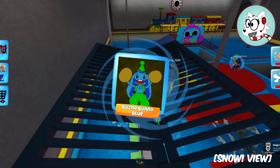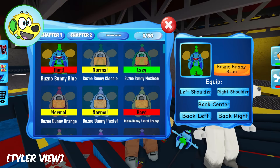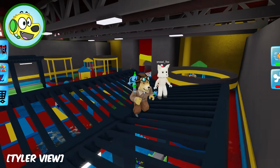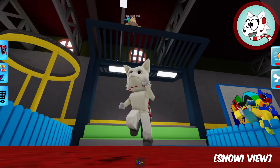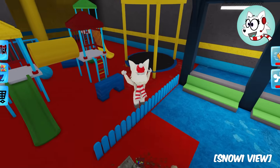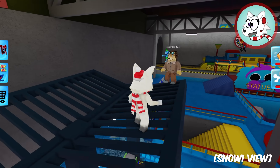I gotta equip that! It's gonna go on my right shoulder! The blue Bunzo! Let me see Tyler - that's so cute! Get up here! That's awesome, I love it!